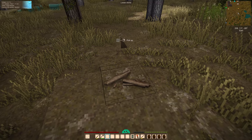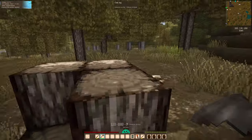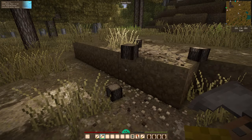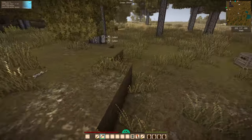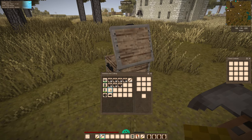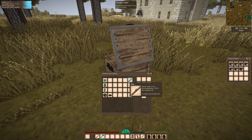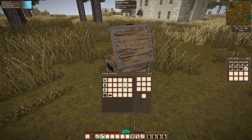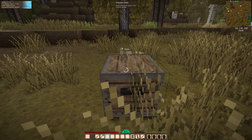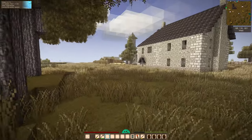We better chop the rest of this down. We can chuck all of this wood in there. I think that's enough oak wood for now — it's definitely enough to get that build done in the next episode. Let's pick this up, sling it on our back, and we'll put this wood away.